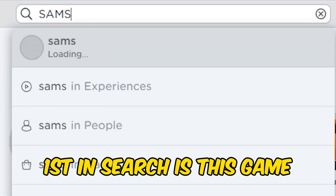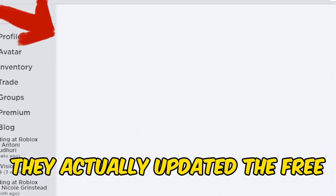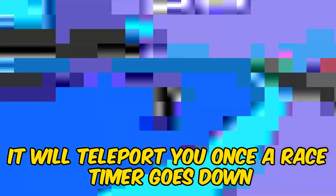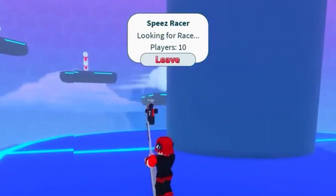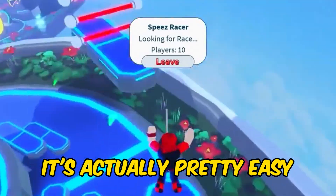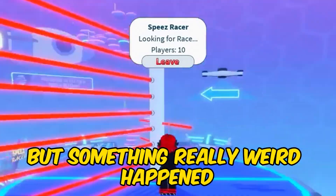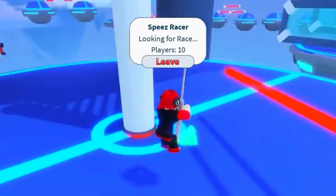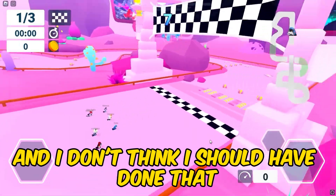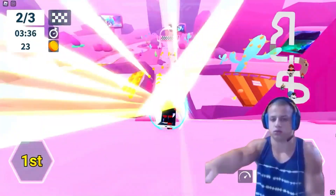First in search is this game. They actually updated the free items you can get in this game, so it's a lot easier to get. It will teleport you once a race timer goes down. It's actually pretty easy, but something really weird happened once I was making my way up. I think it's because I clicked the race, and I don't think I should have done that because here I get teleported.